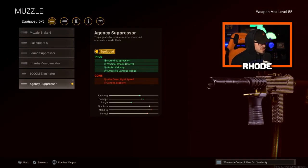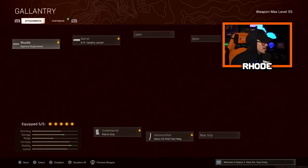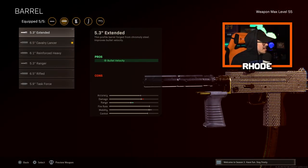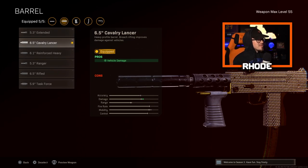For the muzzle, running the Agency Suppressor which adds all those pros as you can see on the screen — definitely the best muzzle you can run. For the barrel, running the Cavalry Lancer — sorry, butchered that a little bit — but running this Cavalry Lancer barrel and as you can see on the screen the damage goes up.